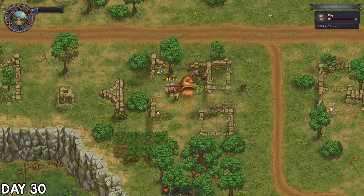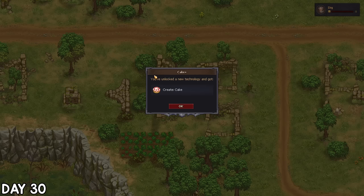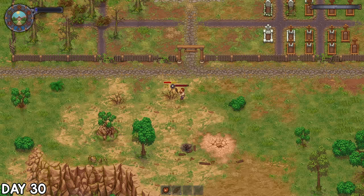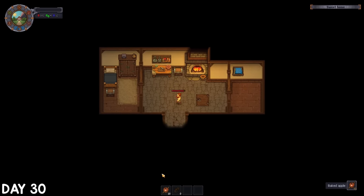Since I was nearby, I handed 5 honey pots to Dig. I couldn't remember why I needed to do this, but I got a cake recipe that I'll completely forget about after today. I dropped some carrots off to the box before gathering some sticks, then wanted to prep some more items but ran out of energy, so it's back to bed for me.